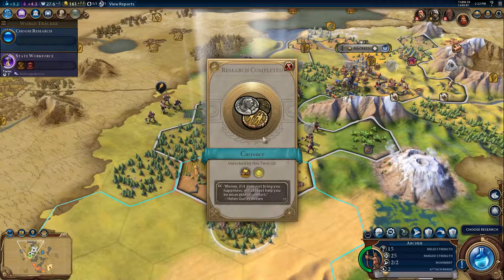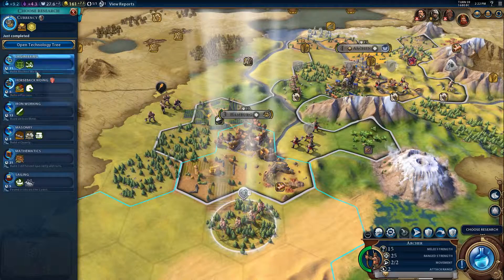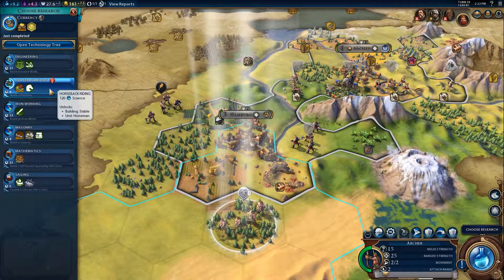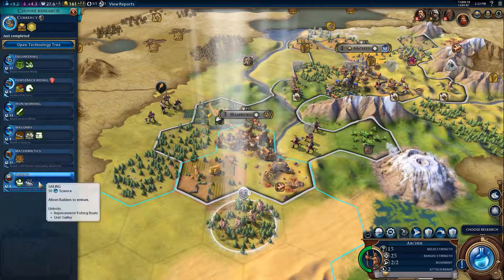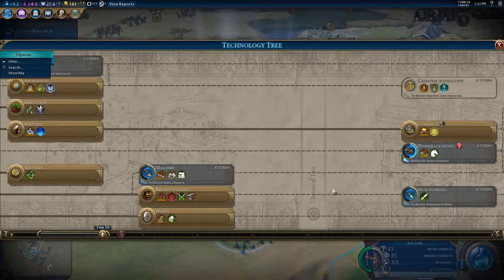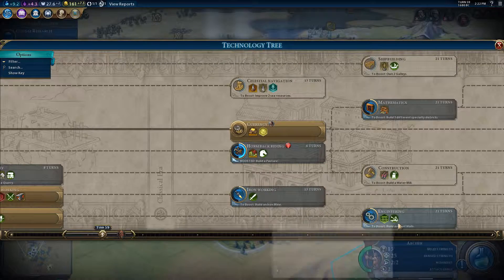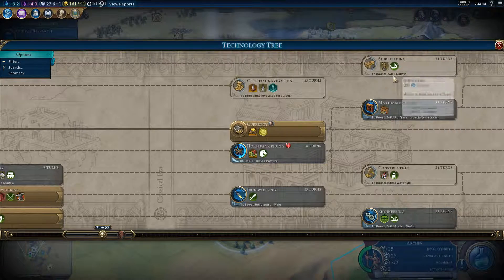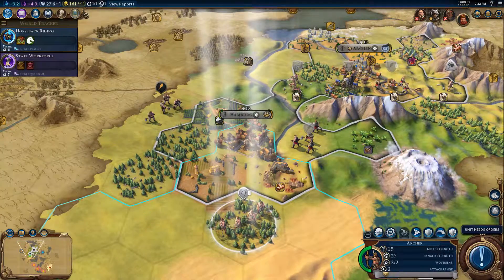We're in the Classic era now. We need money. What can we go for? Horseback Riding? We haven't even got any horses, so it seems pointless going for it, though it is boosted. Although if I go for iron — I didn't get any iron. I need to build an iron mine to get that. Build walls for the ancient wall.